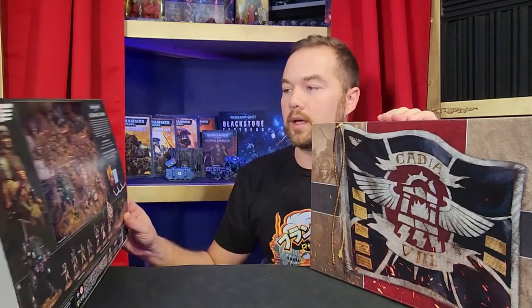So in this box there are 20 Cadian shock troops, a Cadian command squad, a sentinel, and two ordnance teams. Those would be the new heavy weapons teams - the extra big heavy weapons teams. Very cool.